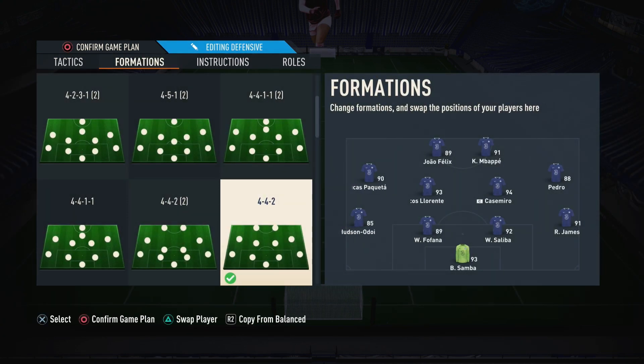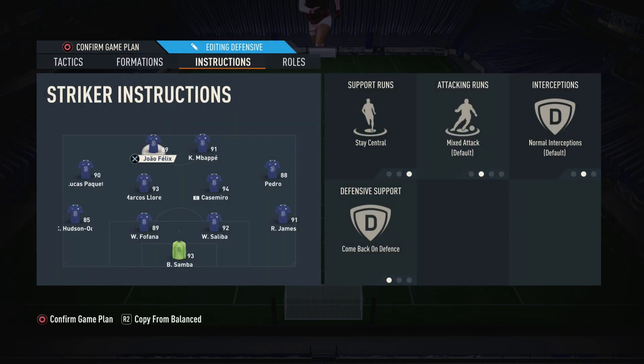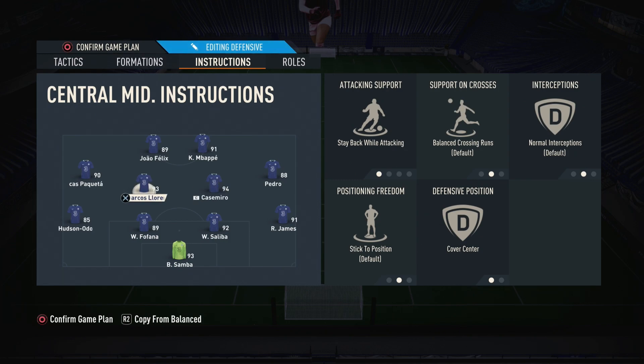The formation is 4-4-2 and I've currently got Lucas Paqueta playing as my left mid. The player instructions are what make this setup work. Both strikers are set to stay central and come back on defense — that's a must. If you don't want both coming back, you can have one stay up and one drop, but having both come back gives you that extra defensive cover while still keeping them central so you're not spreading play too wide.